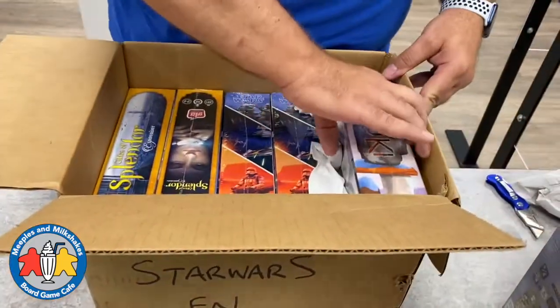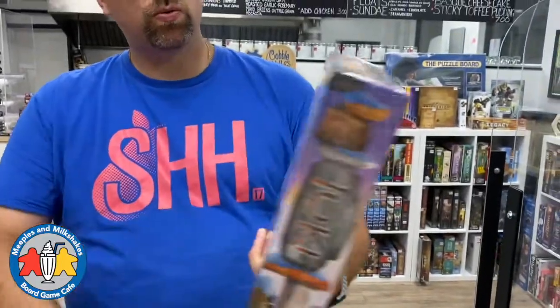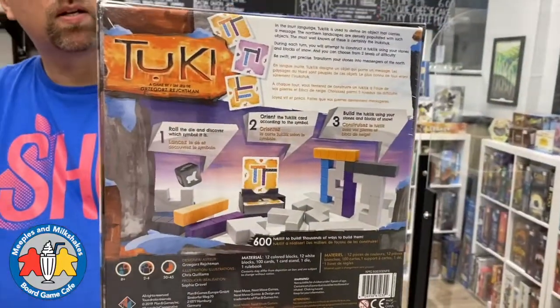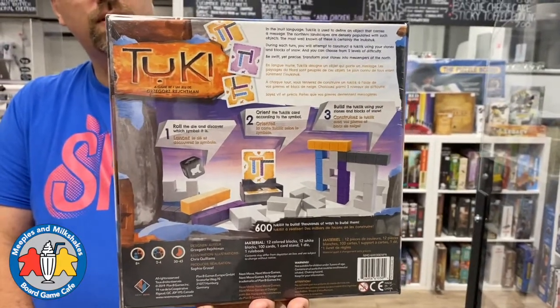After putting away the Harry Potter quiz, here's another game for the library - a cool little stacking game called Tuki by Next Move Games. We're trying to get a lot more lighter-weight and family games in our library; we have quite a few but we think we can have more.